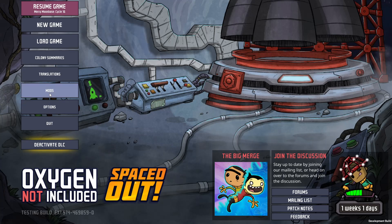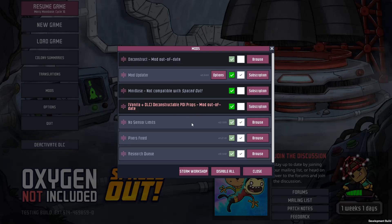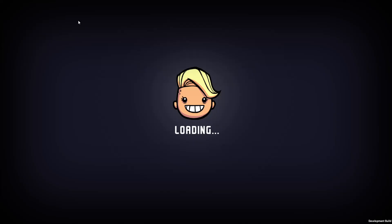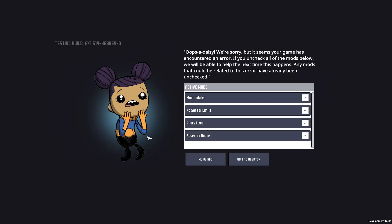Good morning, Internet, and welcome back to the Merry Moonbase. I just updated some mods, so let's see if the game crashes. We should be able to get Research Q. It looks like they updated pliers. And also going for one of the sensor limit ones, because that'll just be useful in the future. And it very much has crashed the game. I'll be right back.